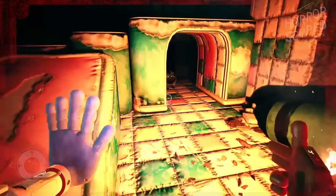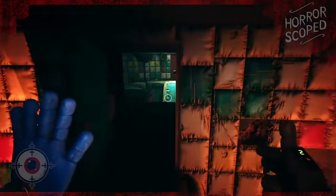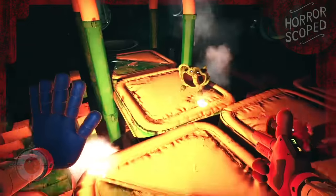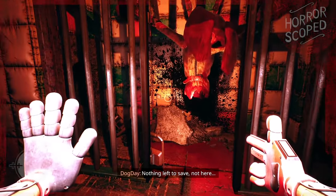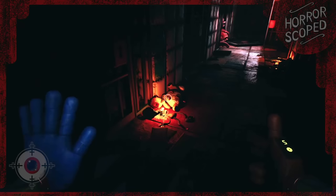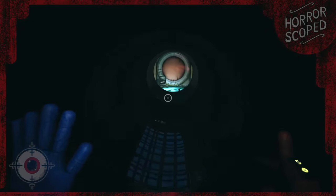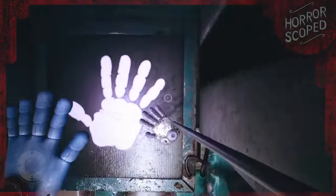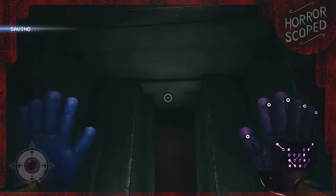Heading into here, we're immediately greeted and chased by these small smiling critters who want nothing more than to devour our body. After painstakingly escaping these guys, we eventually find ourselves in this creepy jail area with Dog Day, the last remaining smiling critter. Things get bad real fast and a chase commences as Dog Day's critter-infested body yearns for our blood. After a bunch of running and this leap of faith, we eventually escape this treacherous dog. So now let's break the game some.